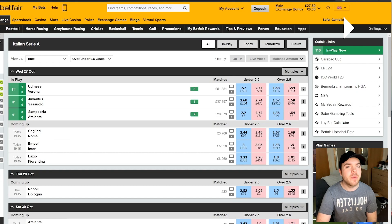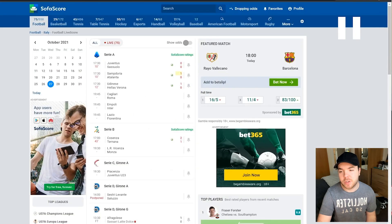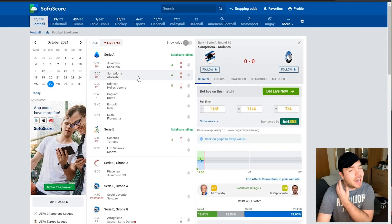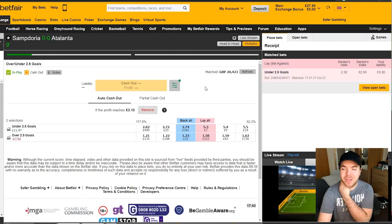About 10 minutes into the trade, that's normally where you'd be expecting to cash out of these trades. Sampdoria vs Atalanta had a goal come in it. This is a game where I thought, out of all of them, I was kind of expecting goals. With teams like Atalanta — they're always scoring goals and conceding them, their games are always manic. So as soon as a goal went in in that game, I was very happy just to cash out and take my loss. We waited for the market to adjust and then cashed out.